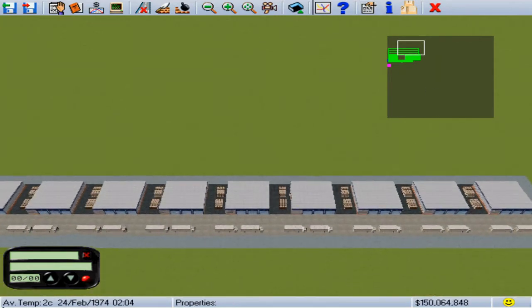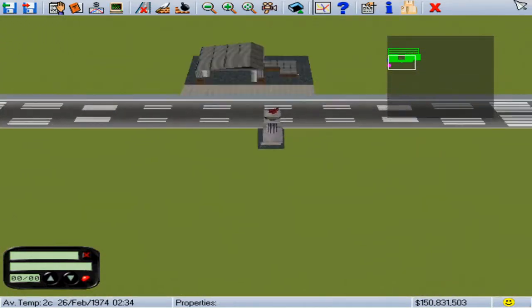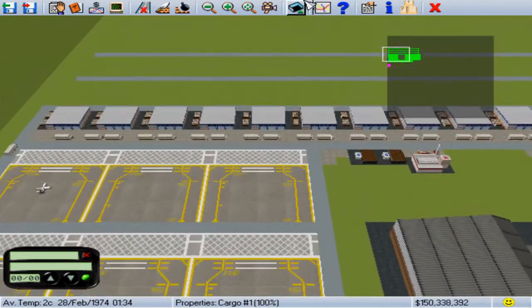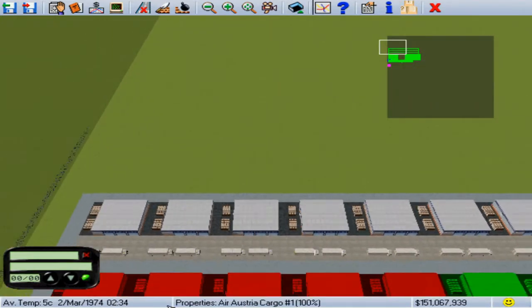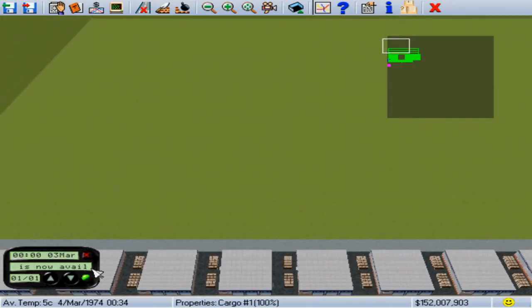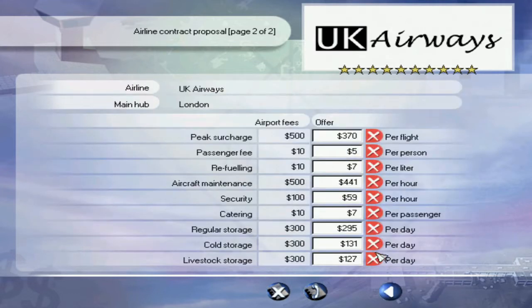I got the cargoes all across, so I think we'll do it for sure. There's our airport police, but let's get our contracts done first. Then we'll go and add our new cargo type for livestock.